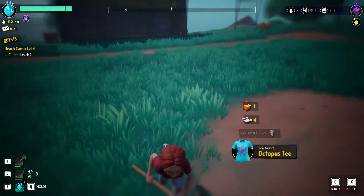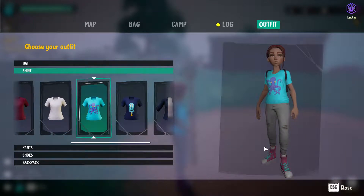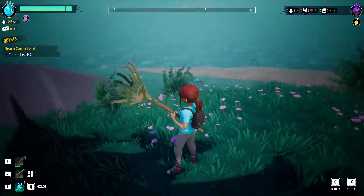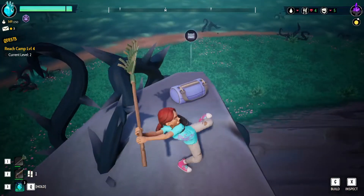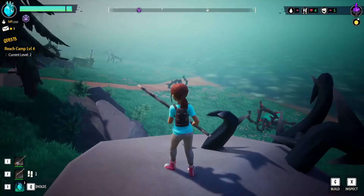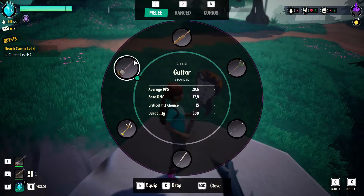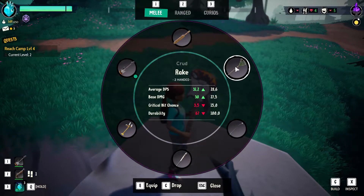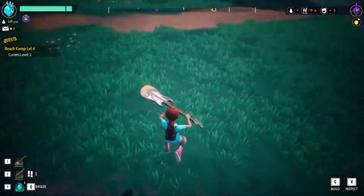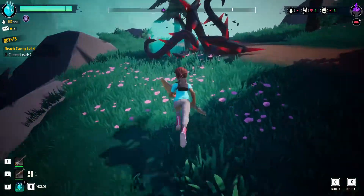We found a chest — gave us some blunderblast. Oh, I got a t-shirt — an octopus t-shirt! Let's take a look, that's actually kind of cute, I'll wear that. This is a cache so we just got some electrical — we now have 16 of those, which is awesome. Oh, what did I just get? I got a guitar! It only does 28.6 average damage, base damage is 27, critical hit is 15 — that is pretty high compared to anything else I've got. We're gonna go with the guitar! Drakes that are ready to level up will help level the camp too. Island is clear.